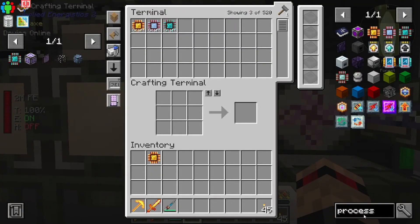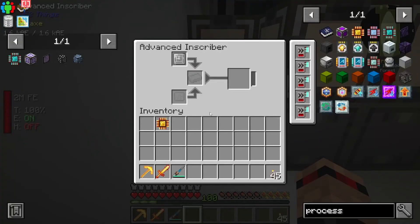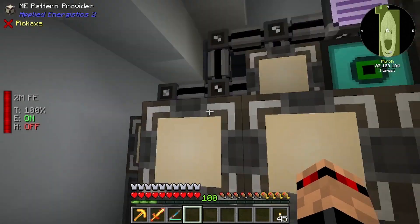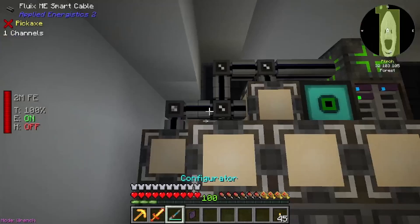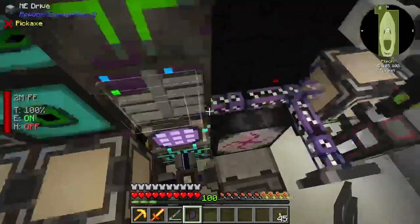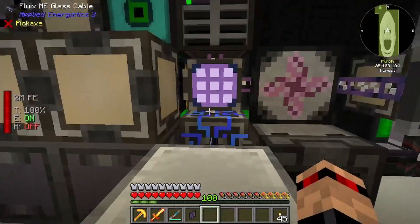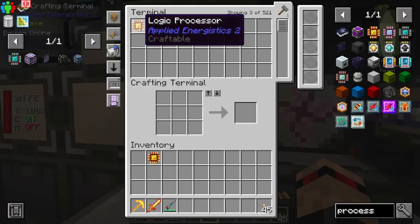Why am I not getting any? Are you connected over here? This one's zero channels, zero channels, zero channels, one channel, two channels. I swear this said multiple channels a second ago. Oh cool, I didn't know you could use the configurator like that - it's pretty awesome. So that now has a channel. Okay, there we go - it's because this took up all the channels for some reason. There you go, they're all coming in now.